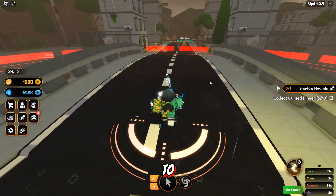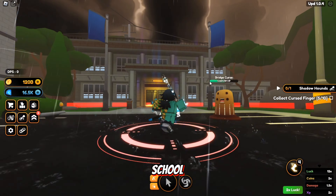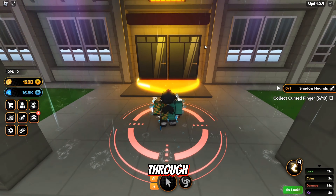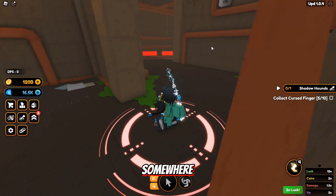So this is a new update. All you have to do is just follow me where I go now. You're gonna have to look for the school-looking type of building as you can see here, and you have to go through the door and it will teleport you somewhere like this.